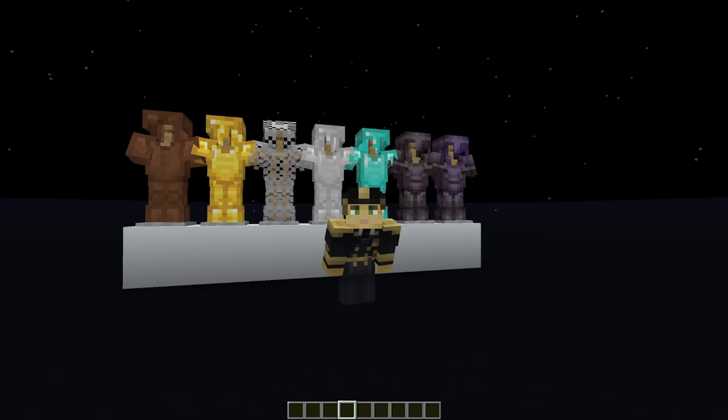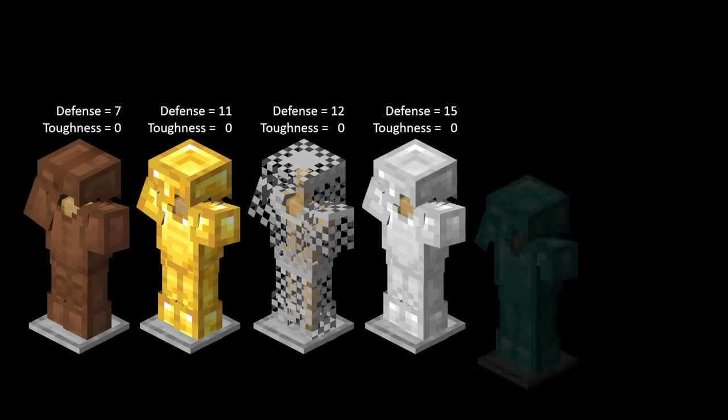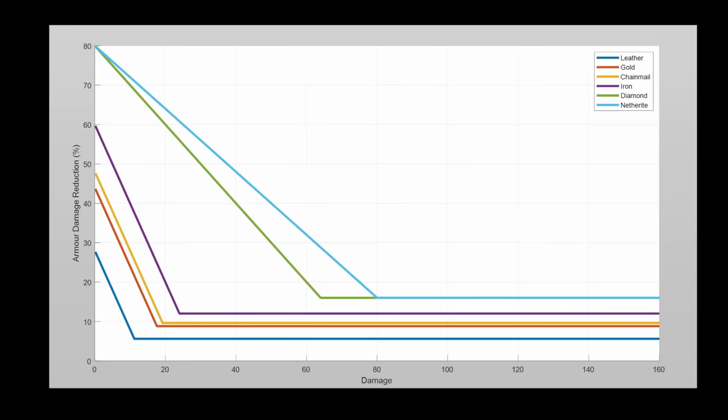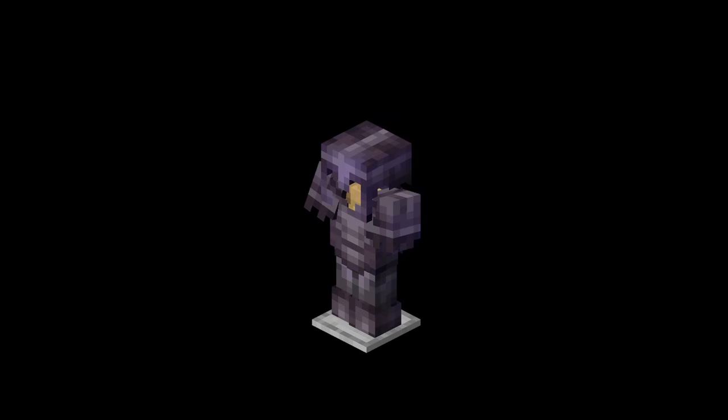Another factor which impacts the lethality of the cannon is damage reduction due to armor and protection. Each set of armor has two base stats: the defense points and toughness. Defense points provide the damage reduction, and toughness allows the armor to endure higher damage sources. This graph compares the damage of a source with the reduction in damage provided by each armor set. What we see is that armor becomes less effective with increased damage, but this trend caps off at some extreme value to provide a flat rate of protection.